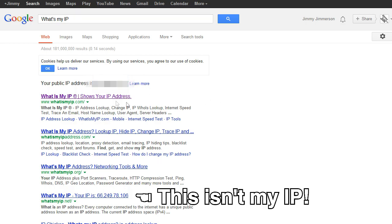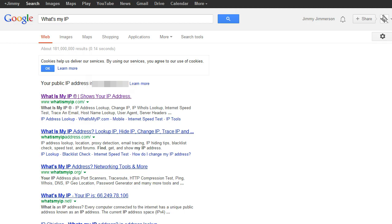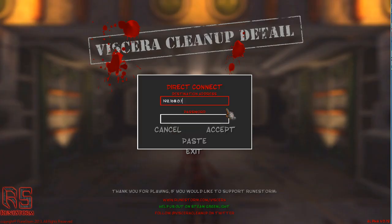If not, the first result will give you your IP address — it's whatismyip.com. Either way, take that IP address, tell it to your friends, and then your friends can click join and type in the IP address you just gave them.